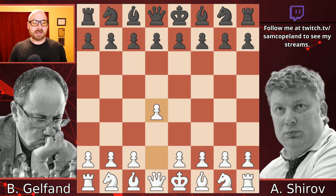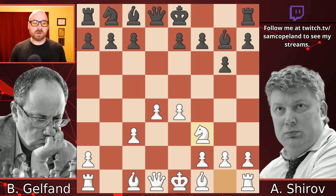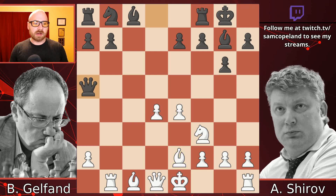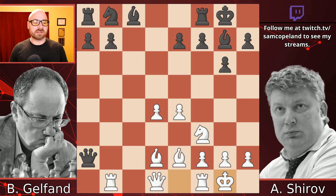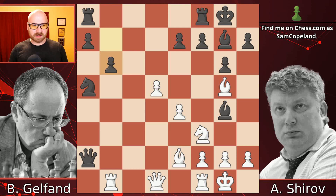Diving into the game, Gelfand opens up with d4 and we are going to zip through the opening relatively quickly. It's a very theoretical Grunfeld, and I don't know how much the players had prepared for this game, which was a rapid game — really important to keep in mind. Black goes after the a2 pawn, a really sharp line of the Grunfeld, trying to pawn grab and hope that the queenside is useful. Gelfand goes after the e7 pawn, Shirov plays b6, choosing to let Gelfand take on e7 but keeping a good solid queenside.